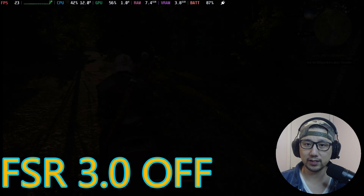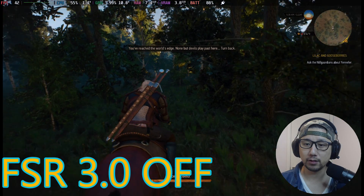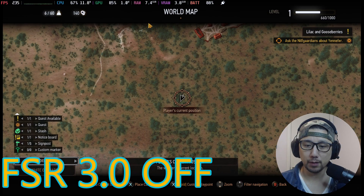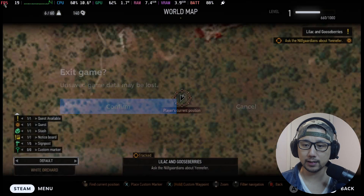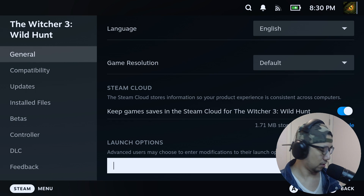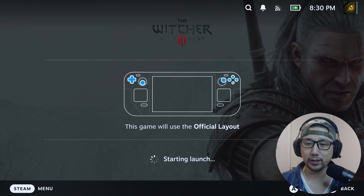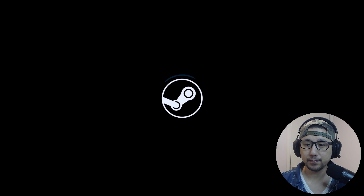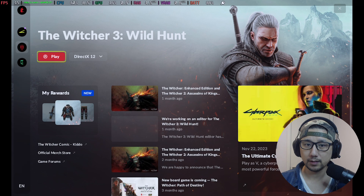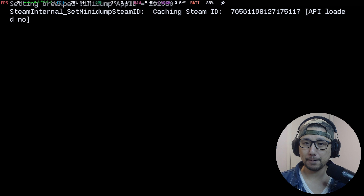I'm not going to test every single location since I couldn't transfer my save. Now I'm going to show you the mod — let me quit the game first. I've already done all the file transfer. On desktop mode I'm just going to toggle on the mod by adding the launch options command. Now loading the game with the mod, we should see a mod window hooking up the game. And yes, here's the mod window — that means the mod is working.